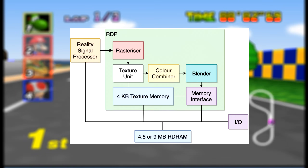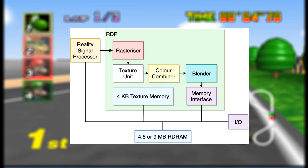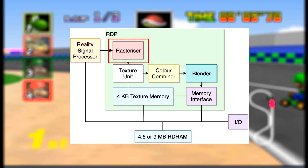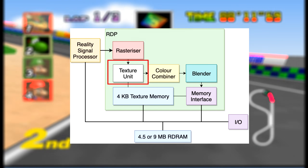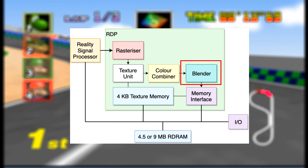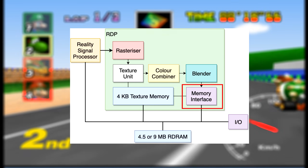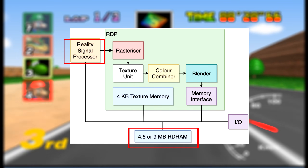Then we have the Reality Display Processor, which was the graphics pipeline for handling final image rendering. It included the rasterizer to convert vector data to pixels, a texture unit, a color combiner, a blender for effects like transparency, and a memory interface for transferring data to and from the CPU and RAM — like a RAM bus.